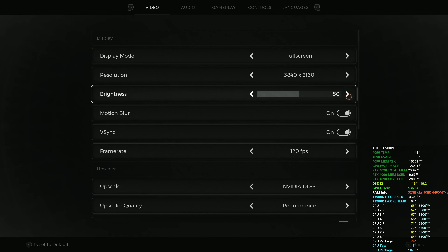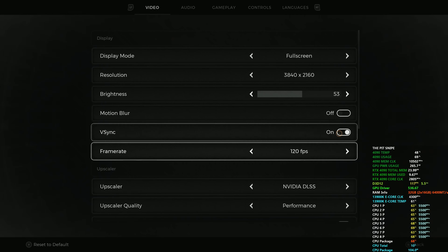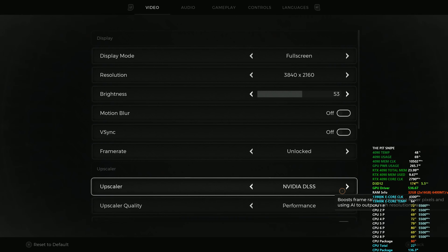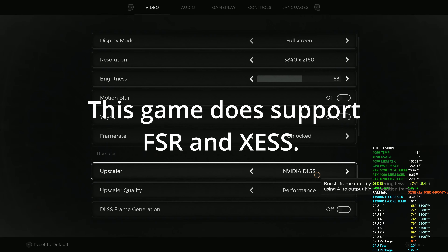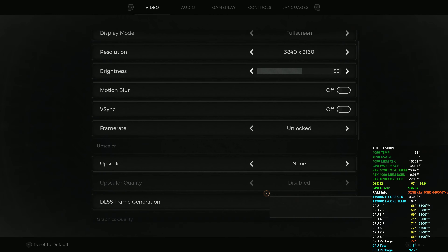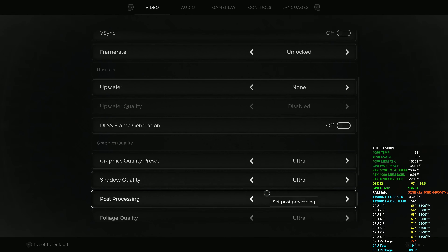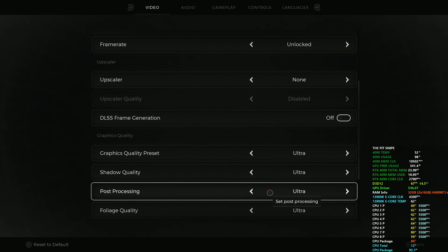I'm gonna boost brightness up to about 53 for now. No motion blur, no V-sync, frame rate 120 — looks like as high as we can go, unlock it there we go. DLSS we're gonna go native — let's try native 4K and see what we get. No frame generation, graphics quality presets at ultra.